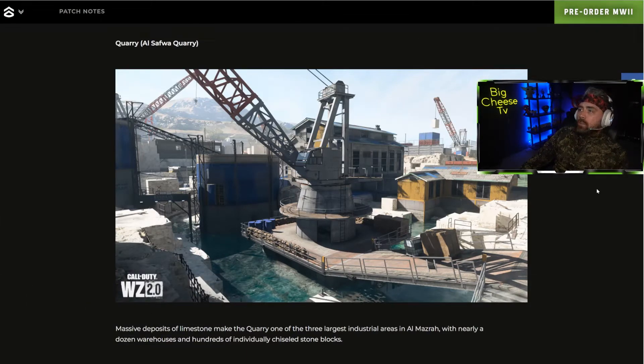Next up is the Al Saf Quarry. The side name would insinuate there are multiple quarries on the map. This one looks submerged by water a little bit, so I think this is the original quarry. We've got cranes and your standard industrial buildings. They've submerged the quarry in some water, which could make for interesting gameplay — swimming underwater, taking cover. I'm really looking forward to the water cover mechanic, diving in to escape danger.